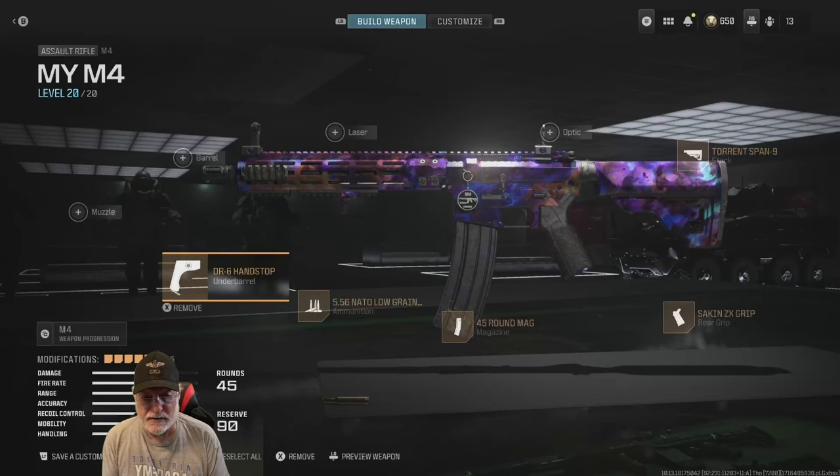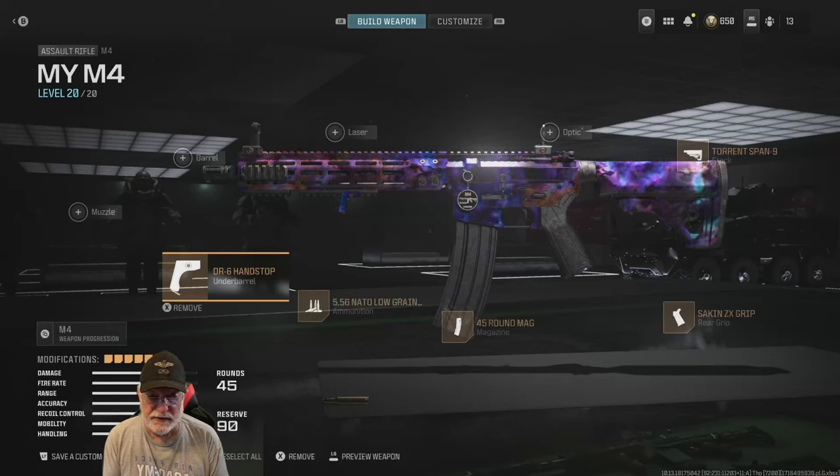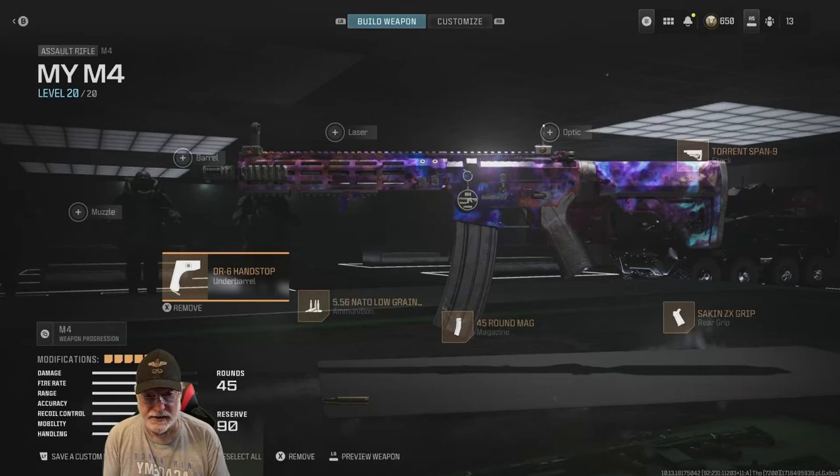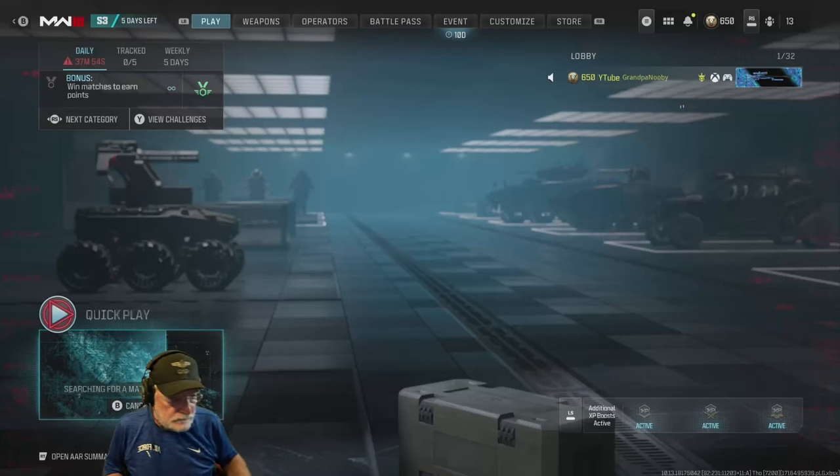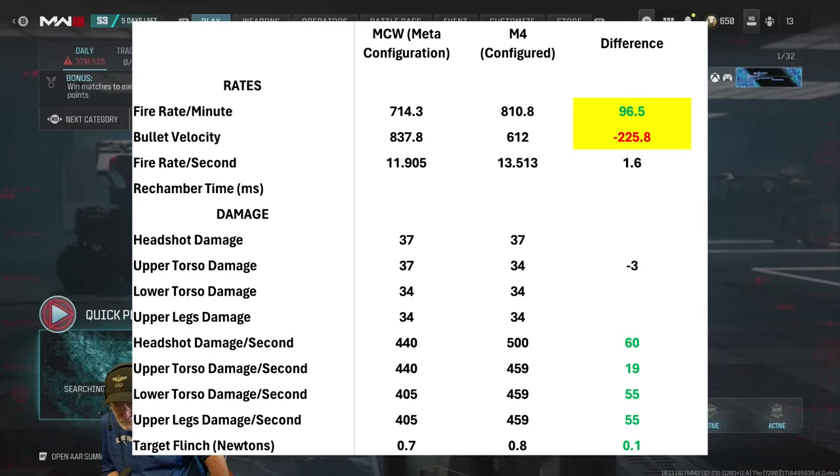Let's take this beast onto the field of honor. I've been gacked by it several times, so I thought it's time to do a deep dive. We'll take it into free-for-all and see what happens to poor old grandpa. Before we get too far into it, let's compare the M4 to the MCW in meta configuration. Green is good for the M4 — highlighted green, very good. Red is bad for the M4 — highlighted, very bad.